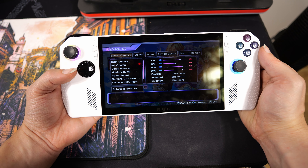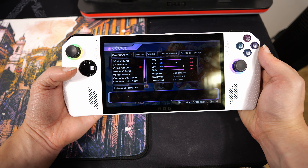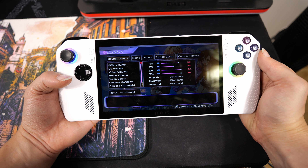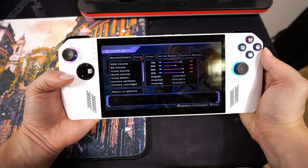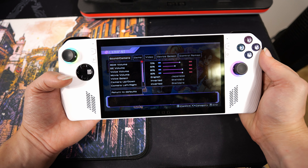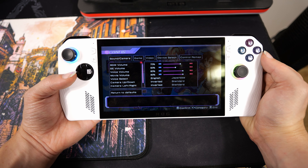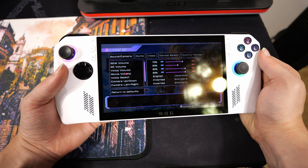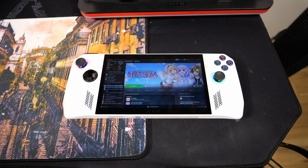We ran into a problem already. You cannot hit start, you cannot control anything in this game. So you have to be in desktop control mode. Glad I decided to try that. But if anybody can't get it to work and your stuff doesn't work, well, that's probably why. So now why don't we actually go look at the settings and then we'll hop into the game and we'll see if it actually loads and if the controls actually work or not.